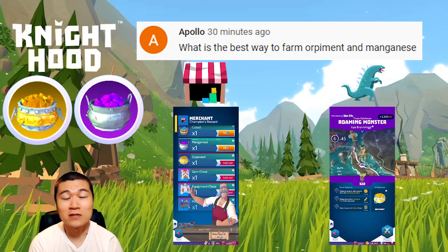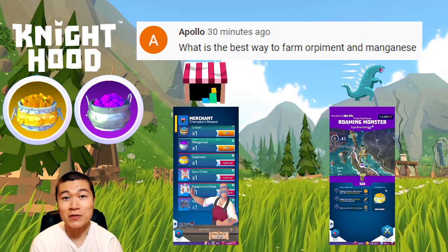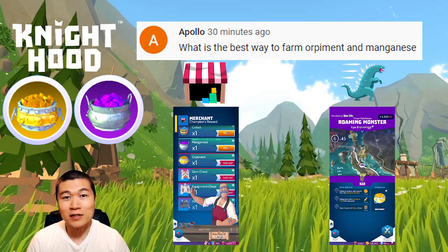Event monsters such as Urpa have a chance of dropping Orpiment or Manganese depending on what map you're on. They spawn every 2 hours, so they're a great source of these materials. Other Roaming Monsters can drop these materials as well, but definitely take advantage of in-game events such as the Troll Hunt.